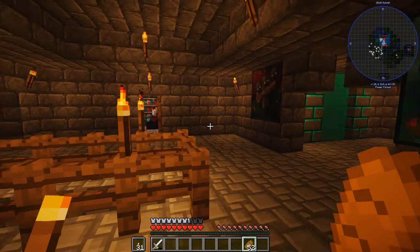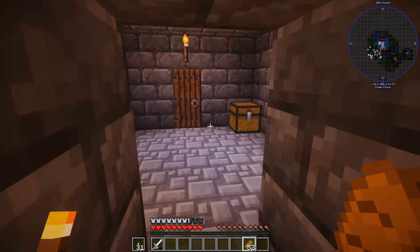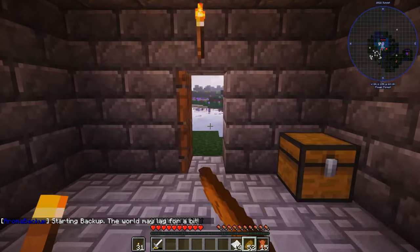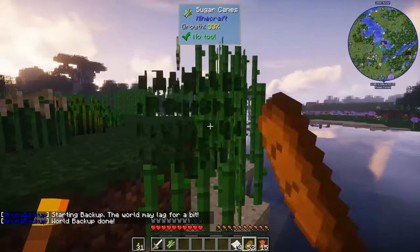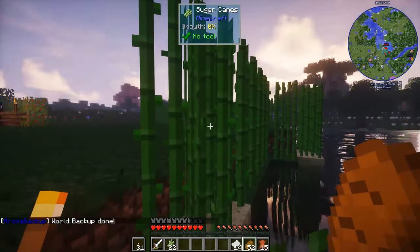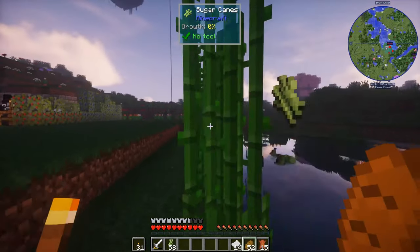What else was I going to do? Oh that's what it was — I was going to finish the enchanting room. There's no creepers around. I want to make the last of the books and I want to enchant some fishing poles to see if we can get a really really good fishing pole.